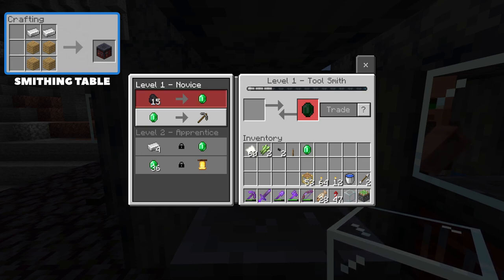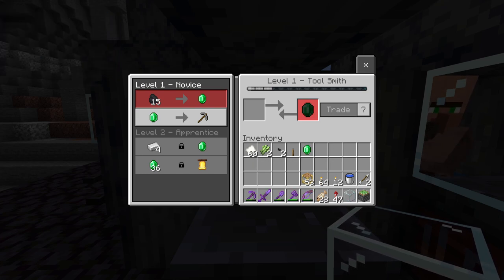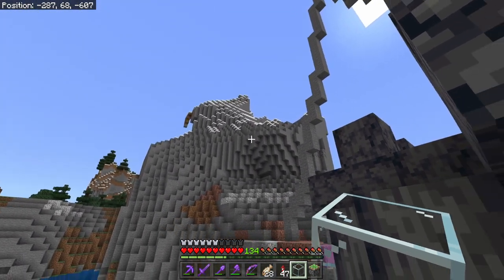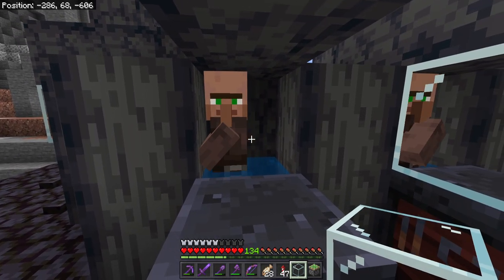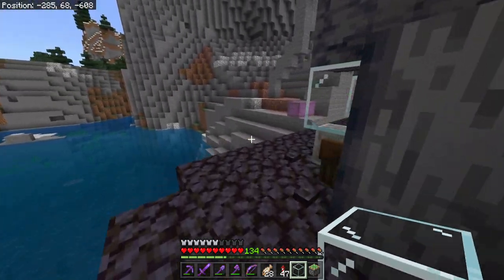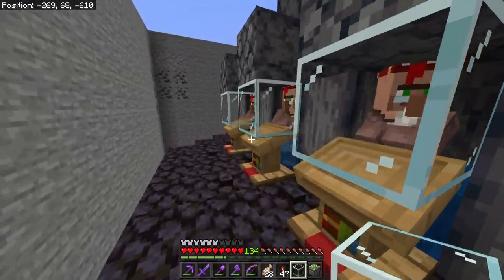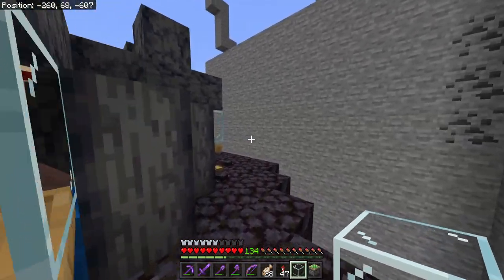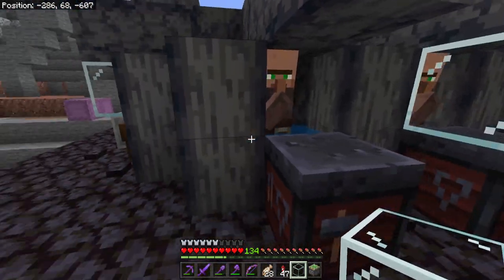So let's say you're going to have a large project like digging out part of an entire mountain — you can come over to your tool smith, grab a diamond pickaxe, maybe it doesn't have the enchantments you want, then come over to the grindstone and disenchant that pickaxe, and then come over to your librarians and select your enchantments by trading with any one of them after we've set their trades. This is a fantastic system and probably the best way to do iron farm and trading hall combinations.